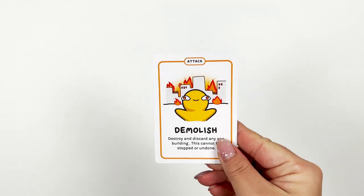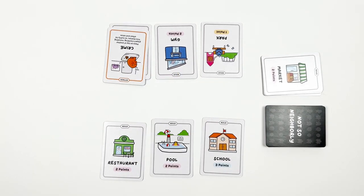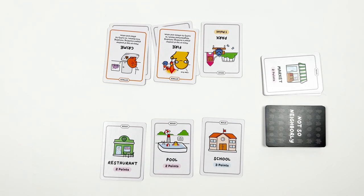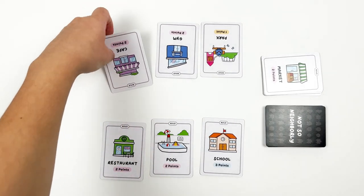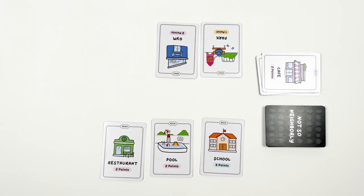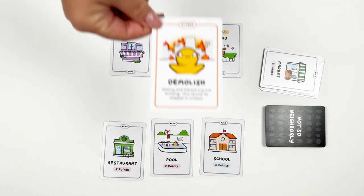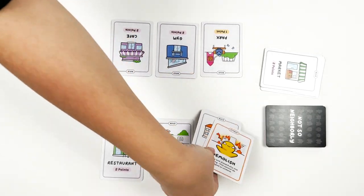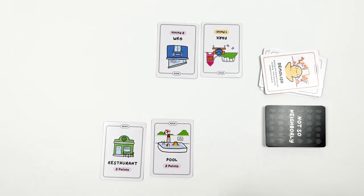Speaking of attacks, there are four attack cards: Crime, Fire, Demolish, and Petty Neighbor. When you play the Crime or Fire card, you can place this card on top of a card present in another player's neighborhood. This will nullify the point value or effect of that card, unless the player repairs it later. With Demolish, you can destroy any one card present in another player's neighborhood — this cannot be stopped and the card will be added to the discard pile. Last but certainly not least, Petty Neighbor: you can choose to play this card immediately when a player attacks you. For example, if someone plays a Demolish card on one of your buildings, you can immediately play the Petty Neighbor card and force them to discard one of their buildings.